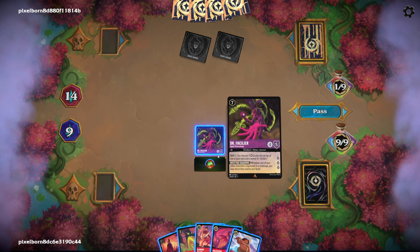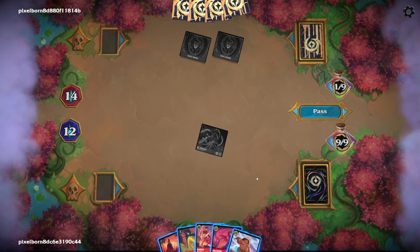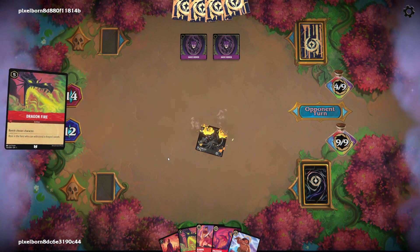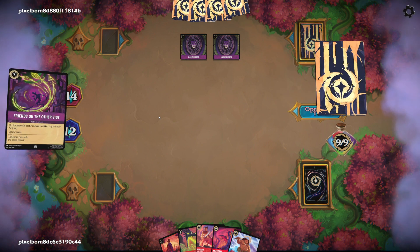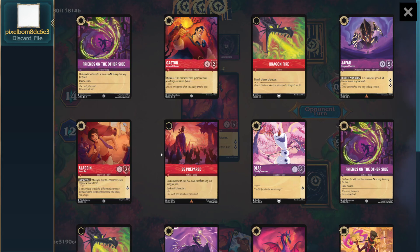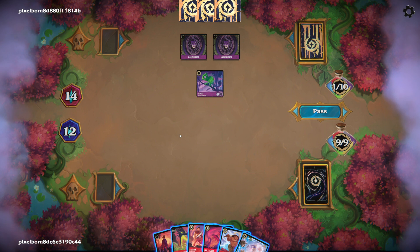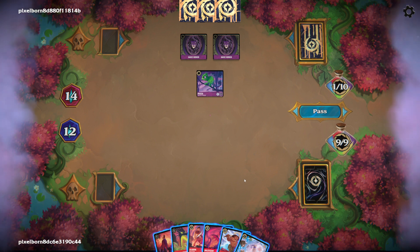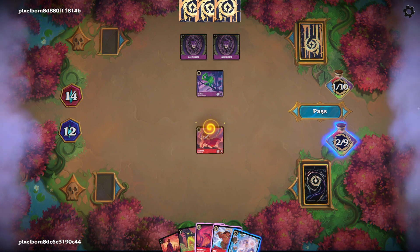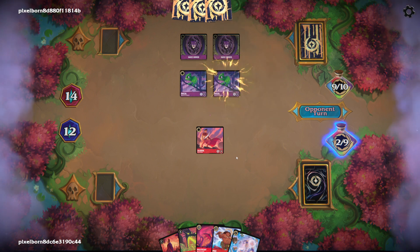We just get in for three here. And I think we just pass, because they have all the card draw — we don't really want to over-commit right now. We still have our own board clear. Oh my god — have they played all four copies? They've played all four copies. How many have we played? One... two... feels bad. I think here we just slam down the Aladdin and see how they respond. If they quest with that and play something else to give it evasive — oh interesting, we can bounce it with our Be Our Guest. Usually goes into the inkwell, but for situations like this it's actually really sweet.